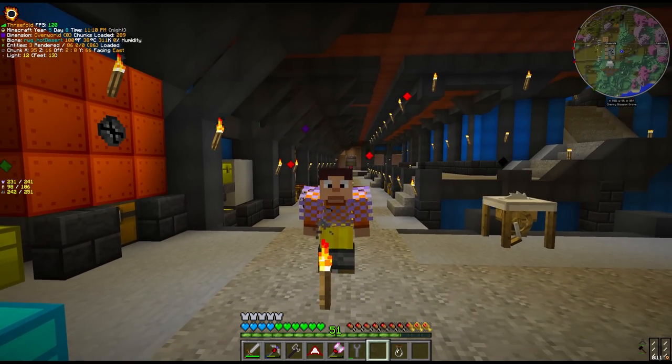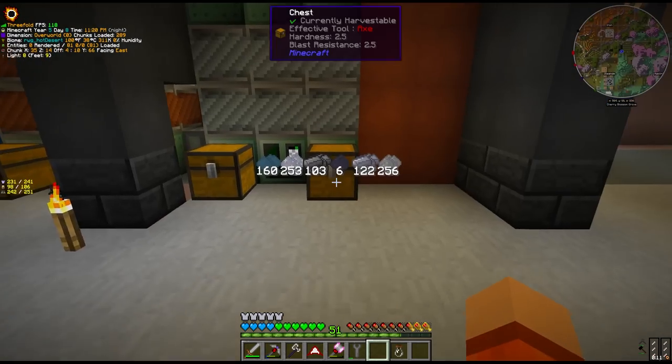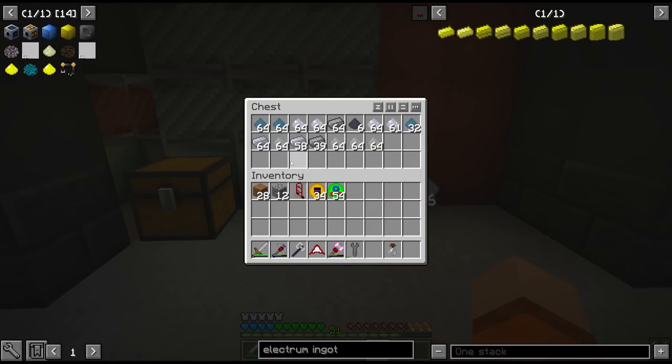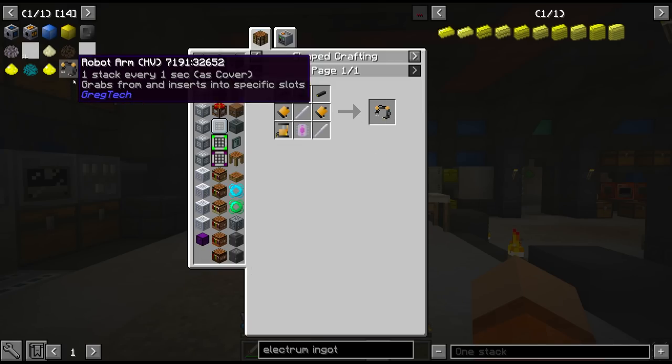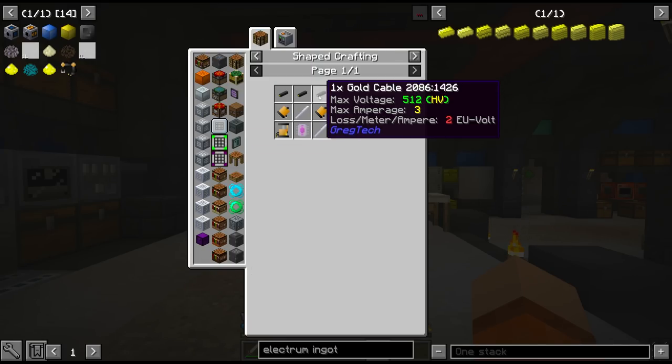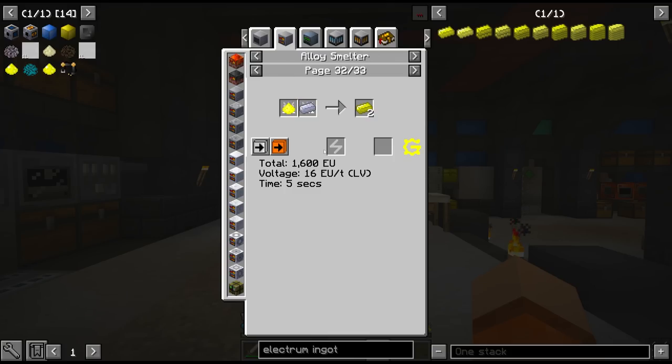The step up to HV also comes with the requirement for a lot of silver and a lot of gold, and of course a lot of stainless steel and regular steel which we've been smelting periodically through the blast furnace. Looking at some of these HV components, we need gold cable, 2x silver cable and 4x electrum wire. Electrum is just gold and silver through the alloy smelter.